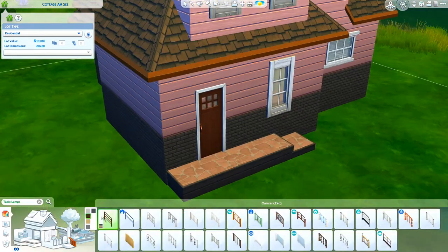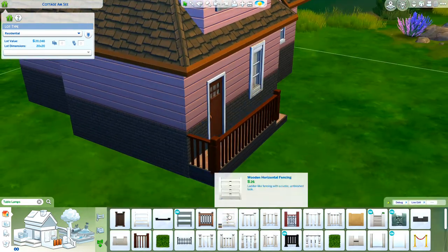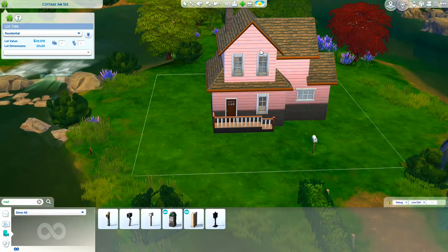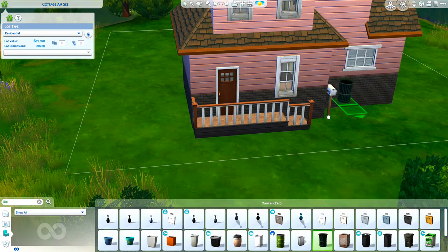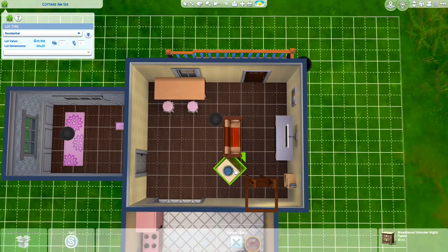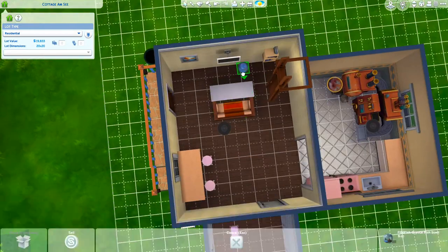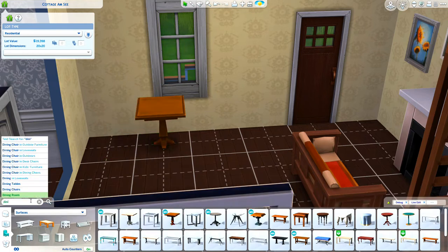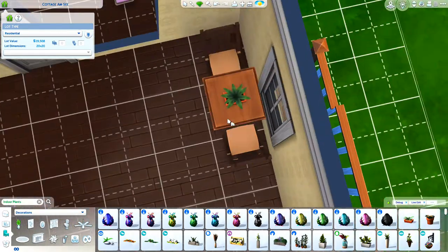I'm adding the usual finishing touches like the mailbox and garbage can. Screenshots will be coming up soon, and you can also view pictures on my Instagram at fantastic07 — that's also my gallery ID if you'd like to download this build. I did switch out the little dining area, simplified it, and shifted it around in front of the yoga room.